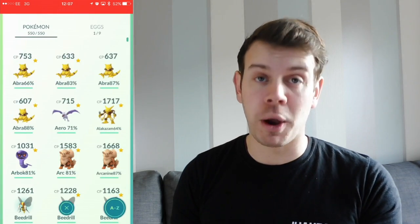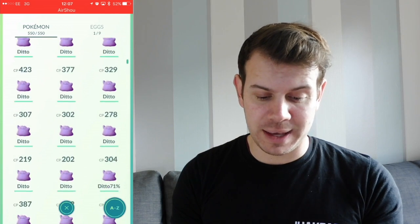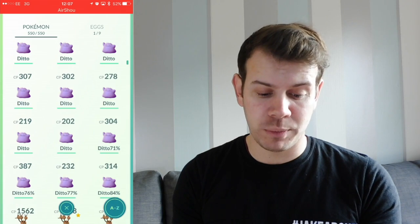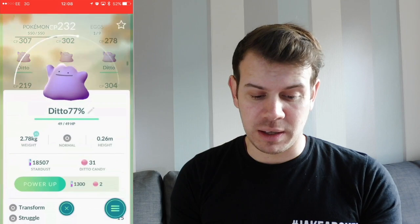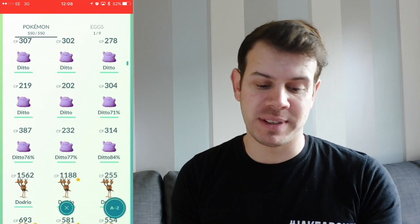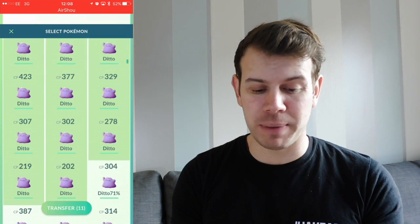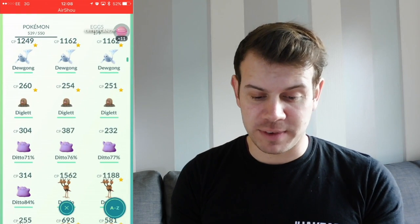Let's go on to the actual Pokemon themselves. What we're going to do is scroll down here and look, here are all my Dittos. I have quite a few of them. I've got a 71% one which I've IV checked, a 76% and a 77% one, and my best one is an 84% one which you just saw there. Right now I'm going to select all the ones that are below 50% — they're not very good IV — so I'm going to transfer them away. They're gone.